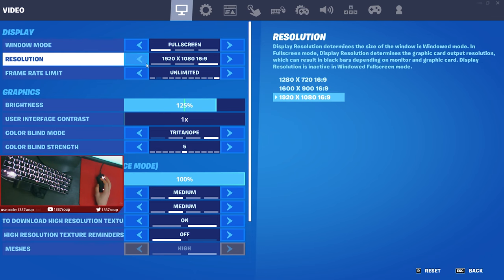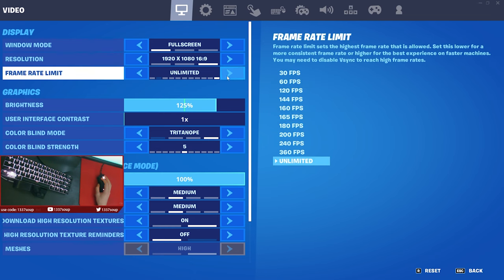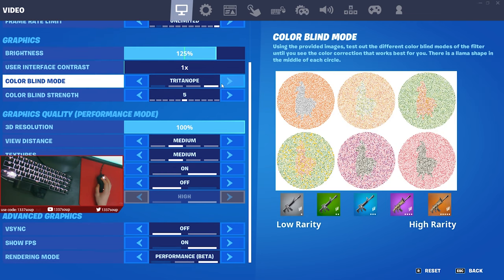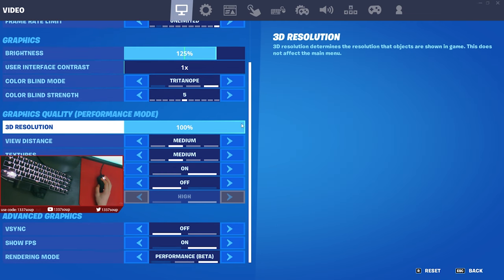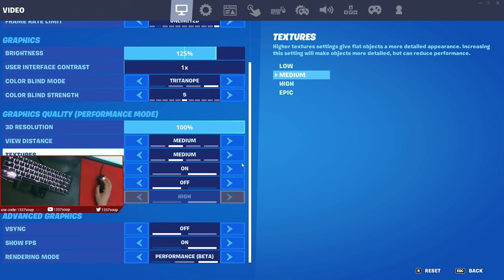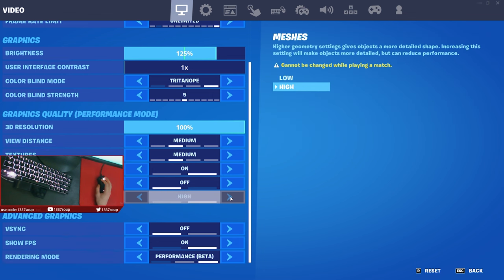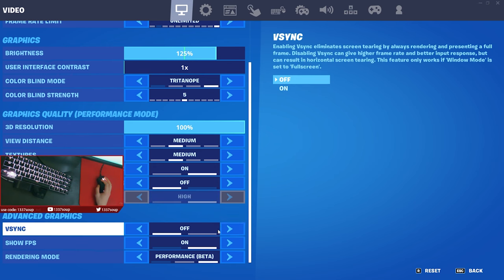I'm going to show you guys my video settings. I play on full screen mode, I also play native res, my frame rate is unlimited — I don't think it really matters too much from 240 to uncapped, so I just leave it uncapped. Brightness is 125%, colorblind mode is Tritan up 5, 3D res 100%, view distance medium, textures medium. I use performance mode with high meshes — I actually don't like the low meshes because I can't see through the wood builds — and I also have VSync off.